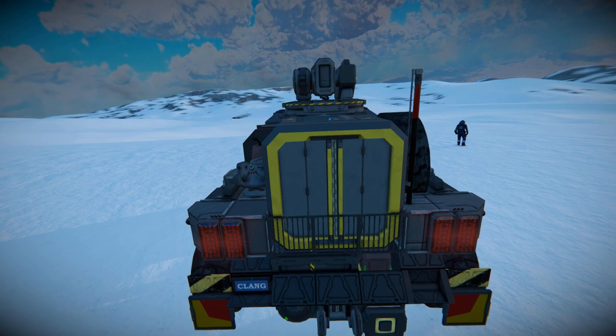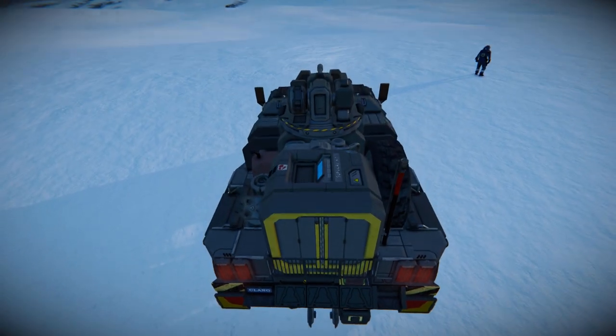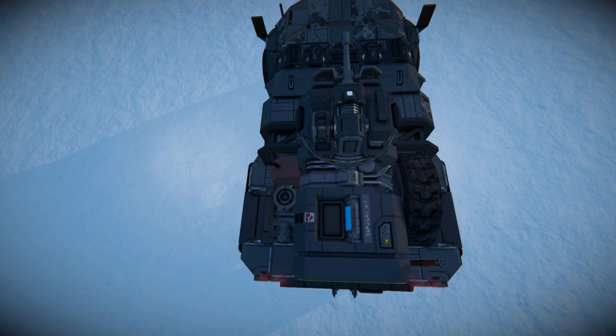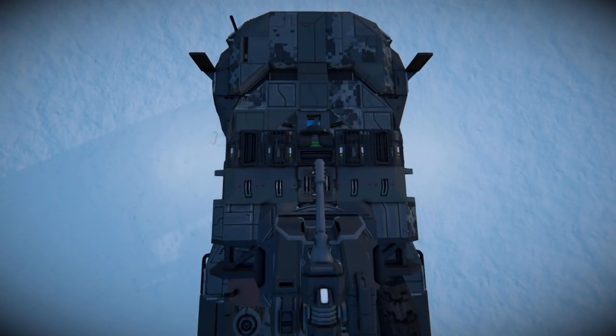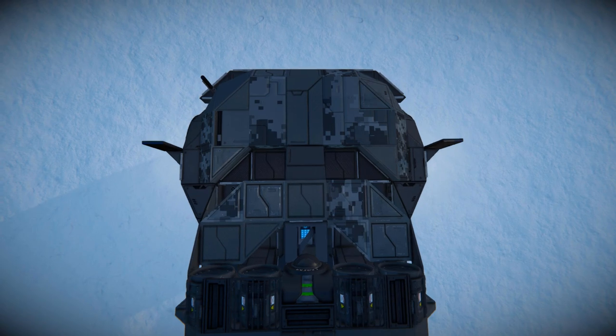Moving all the way up and above, we do have an antenna and we do have an ore detector, so we can go out and about and scout for ore patches. Here's our survival kit. We do have a blaster edge block with a neon tube acting as a gas can. There's the top of our turret and the top of our seating area. And around towards the front, there's some great use of our digital camouflage skin blocks.